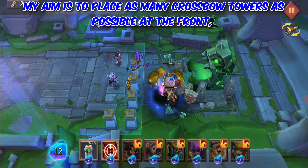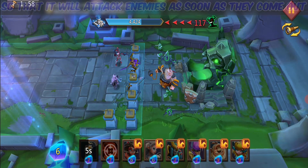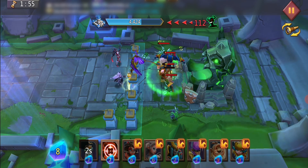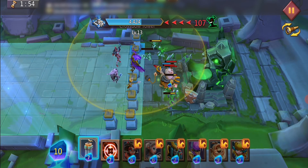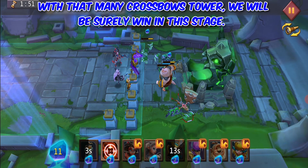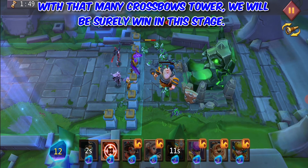My aim is to place as many Crossbow Towers as possible at the front, so that they will attack enemies as soon as they come out. With that many Crossbow Towers, we will surely be winning this stage.